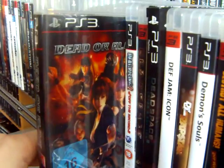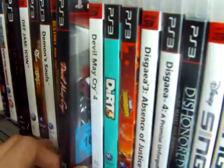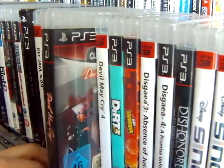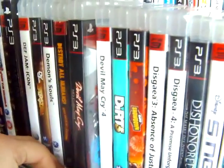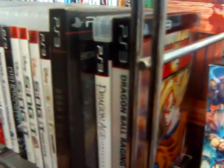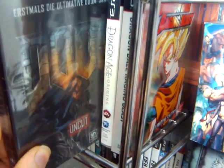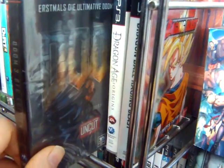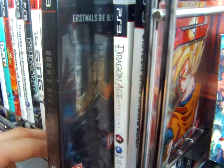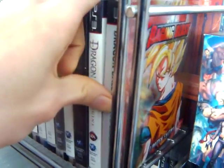Dead or Alive 5 was another very cheap one. So was Devil May Cry HD Collection. Getting pretty close to having all the HD collections now — only missing like three or so. Doom 3 BFG Edition is a little bit hard to see because of the glare. This one's still sealed — when I bought it I didn't know it would come sealed, but it did. If I want to play it I'm gonna open it, like always.